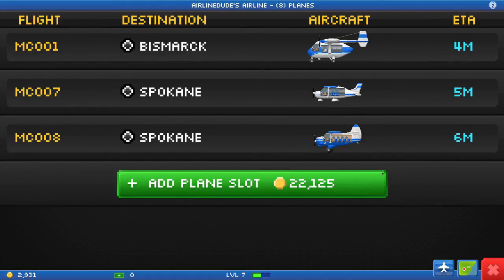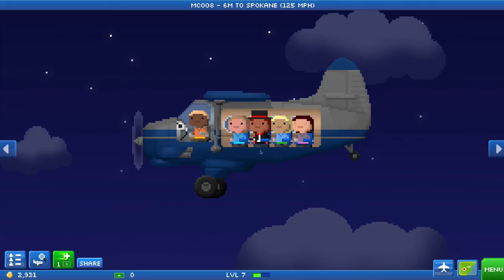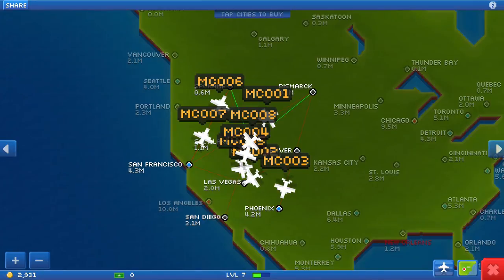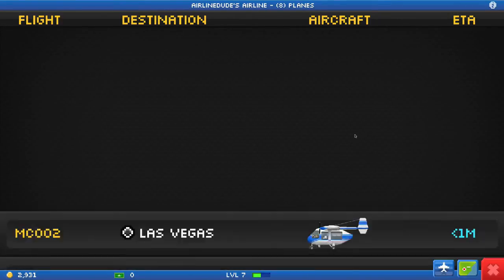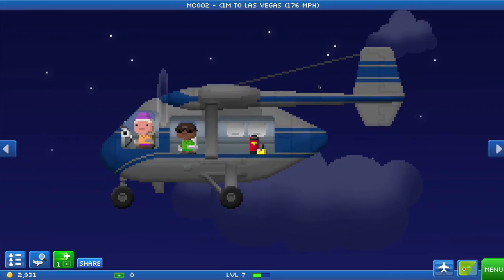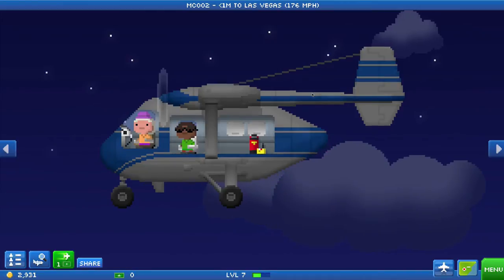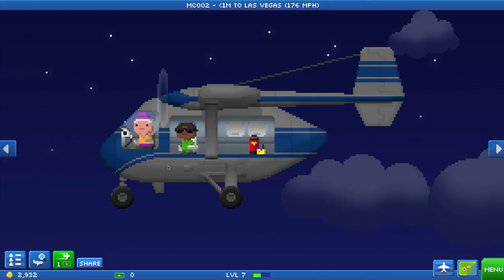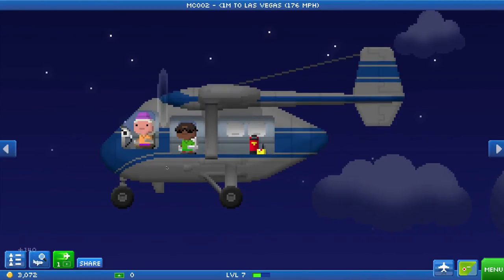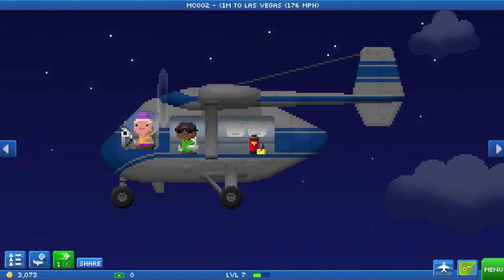Let's see what's going on - you are the furthest away from Spokane. Let's see what your route looks like. Oh yeah, definitely, you just hit your first layover. We are now less than one minute away - we'll go ahead and just watch them land in Vegas from here. 176 miles an hour, that's pretty dang fast when you think about it. Boom, coin! Look at that, we're already up to 3,073 just from collecting coins.